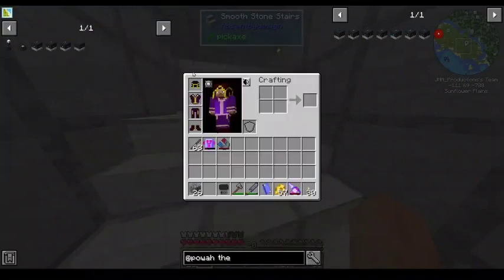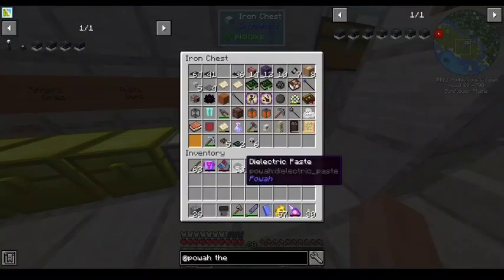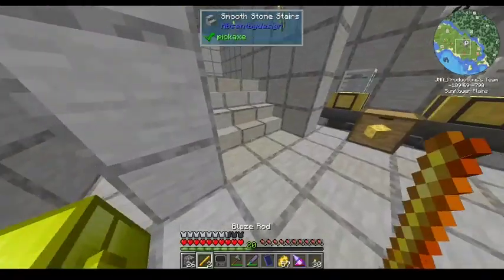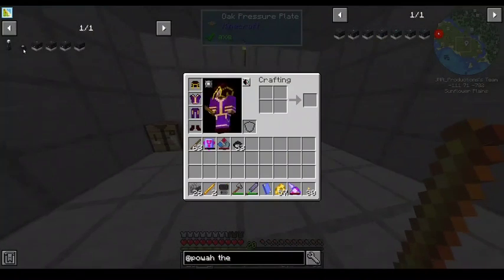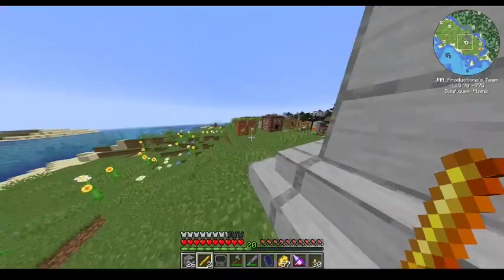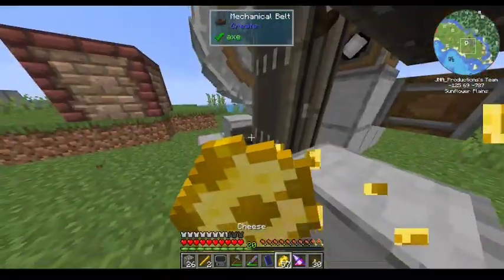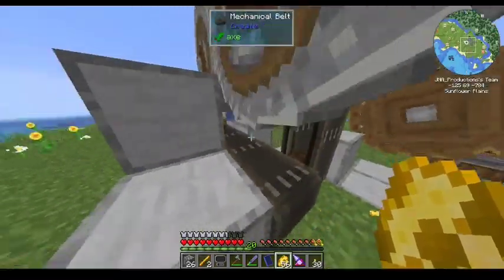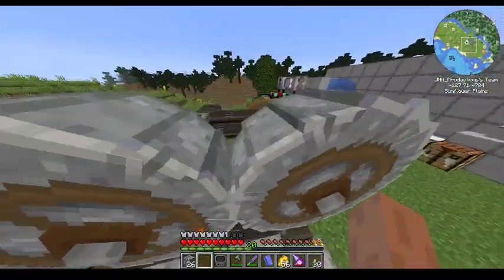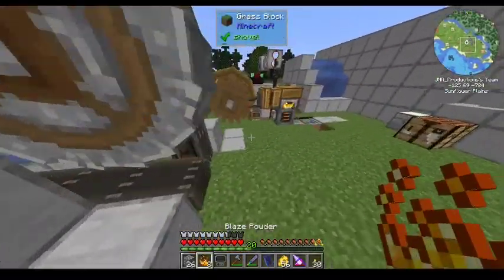Alright, so first things first: let's get our dielectric paste and get just a little bit of extra blaze powder, because the dielectric paste — you get more from lava, but blaze powder is easier to automate. And the rest of the materials, I don't really care about — nothing too tricky to get.